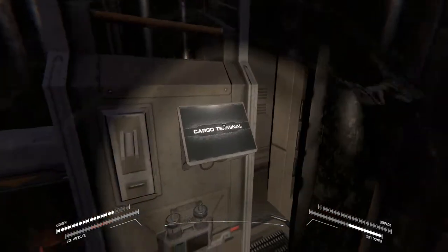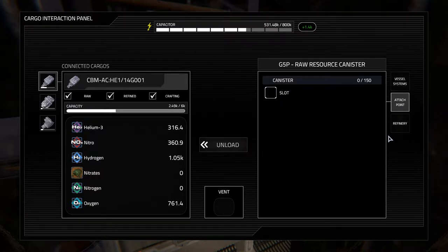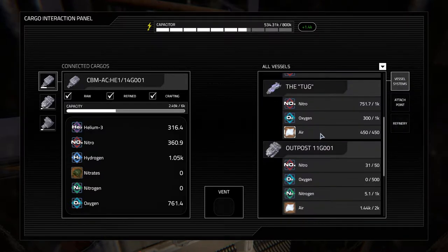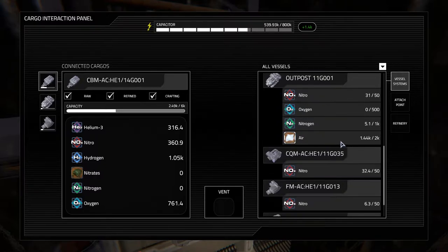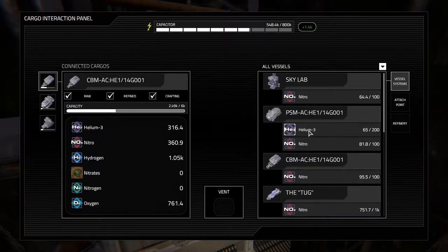I went ahead and processed all that ore and this is everything we have. We have a lot of helium, a lot of nitro, a grand of hydrogen which is really good, a lot of oxygen. You can see that basically all our air tanks are almost completely full, which is why I want to get a life support module — because if I have to depressurize something or the whole station, I've got no room to put it and I have to vent everything.